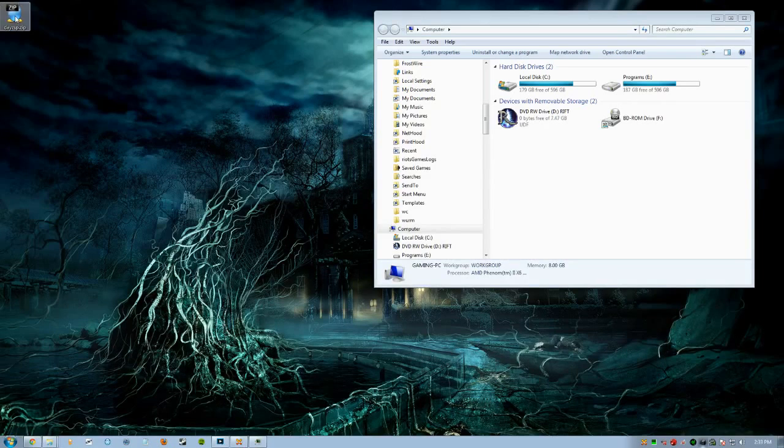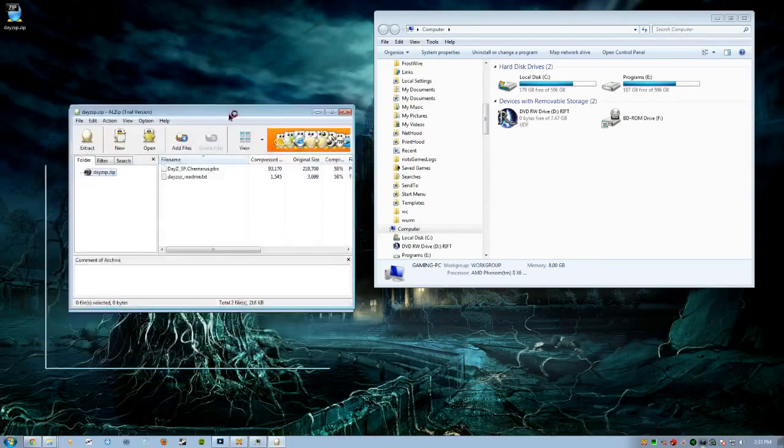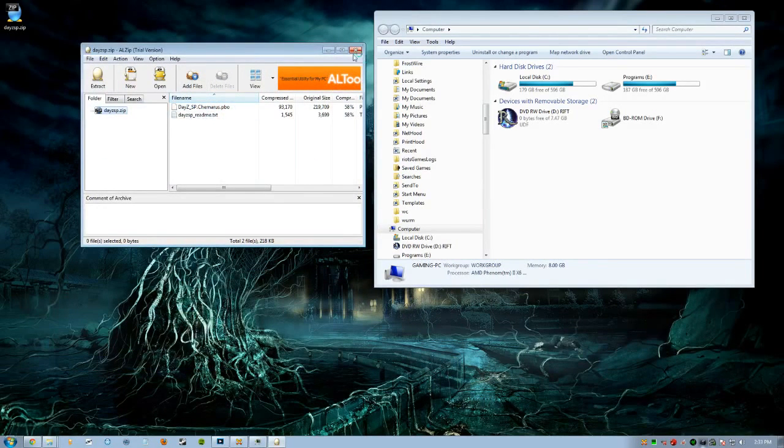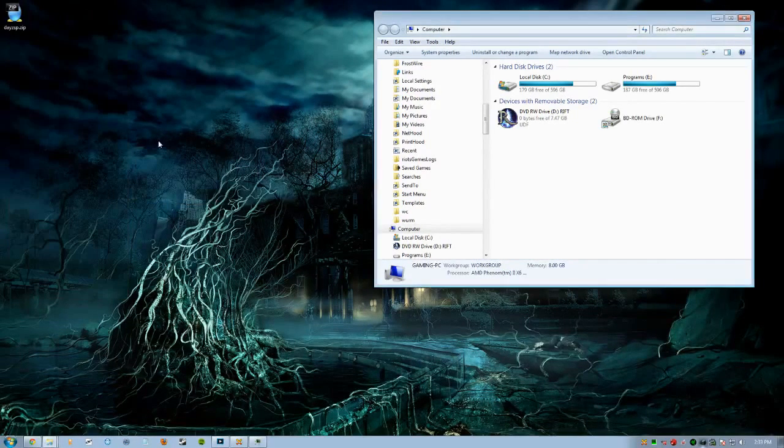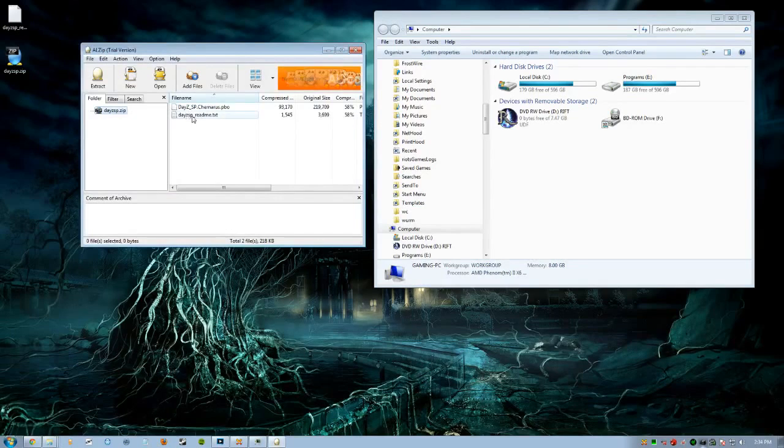First things first, you download the file. You get a nice little zip file, double click that. Once it's open you'll see there's two files in there. We're going to right click that zip file and go ahead and go to extract here. It's going to take a couple minutes and then you should have two files. We have dayz-sp.genaris.pbo and we have dayz-sp-readme.